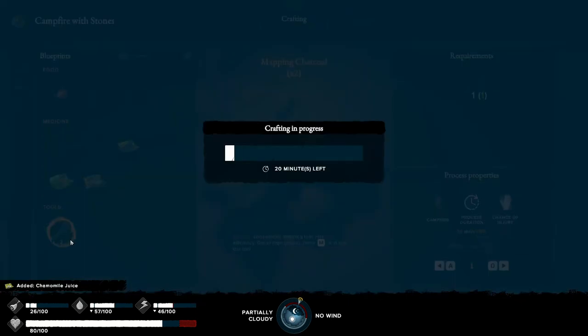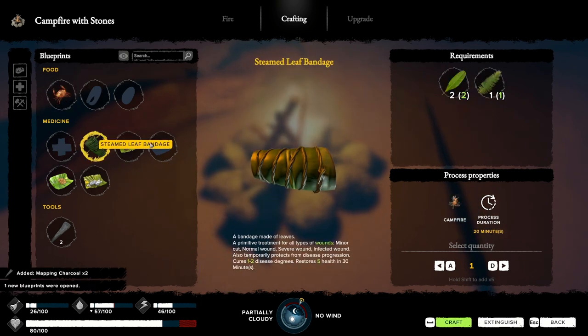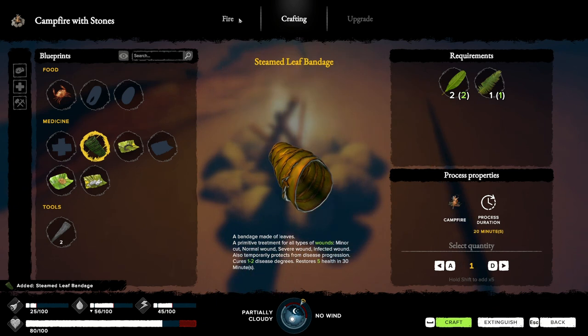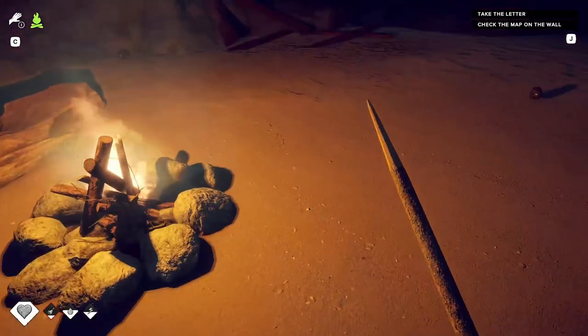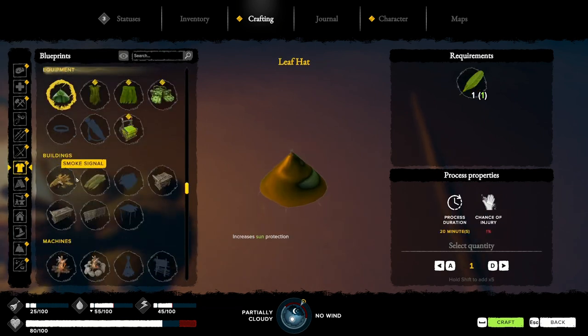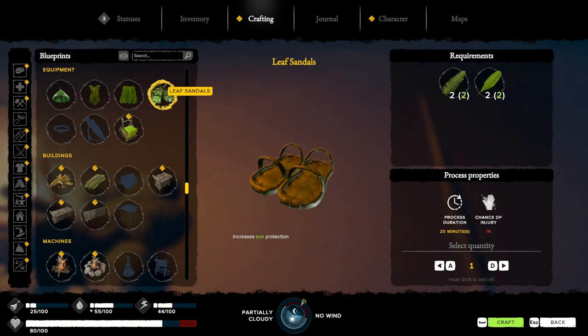We need mapping charcoal — we can do that in the morning. Let's just make a bandage while we're at it. Can I craft, or is it too dark? Because it's light in here, so we're good. I'm going to make some sandals first — it's always nice to have something on your feet.